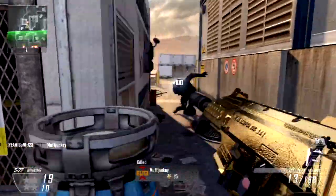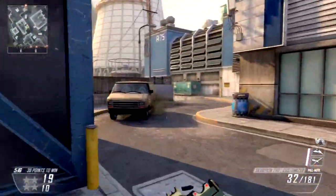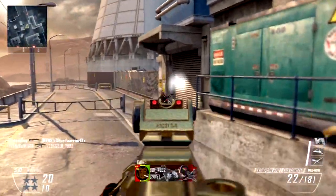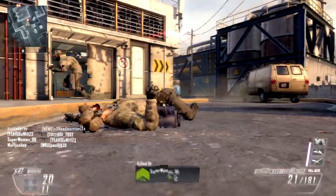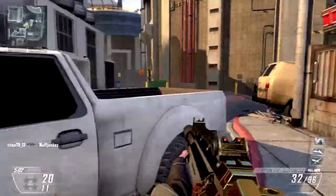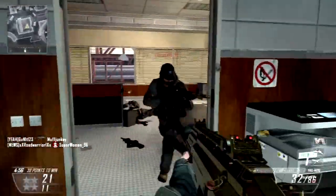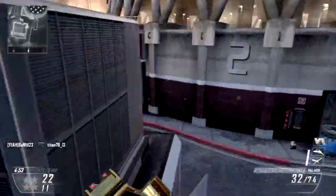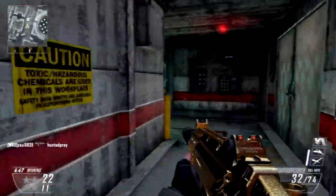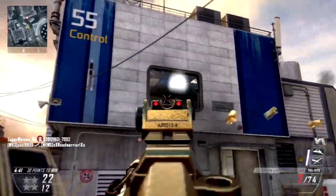This guy is AFK, so forget about him — I think I got two free kills on him. I don't know why some people join games just to go AFK, or AFC — away from controller, not keyboard, this is console not PC. There he is again on the UAV. That was a failure there — I was reloading and tried to cancel the animation by pushing down the left analog stick to sprint, but I was too late. That should have been a double kill.